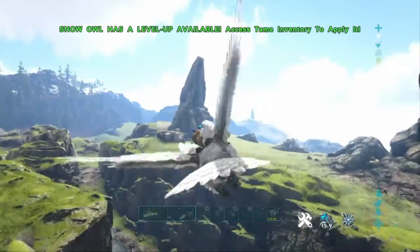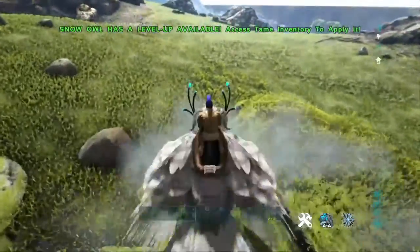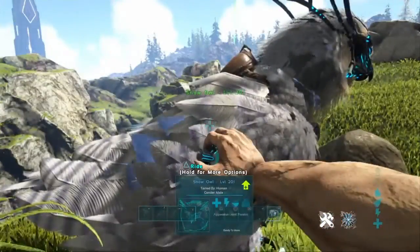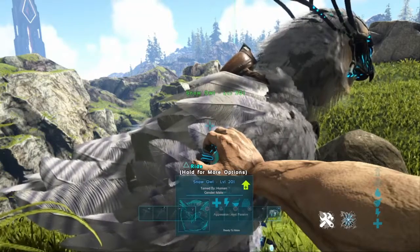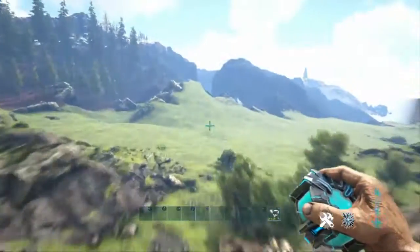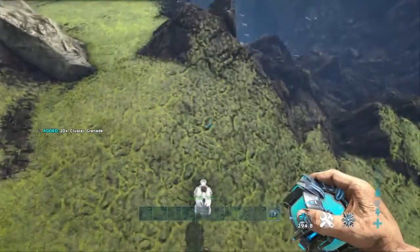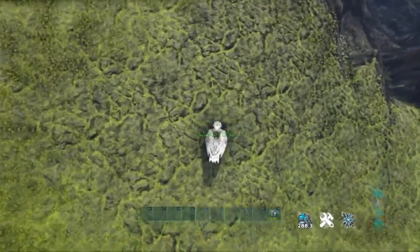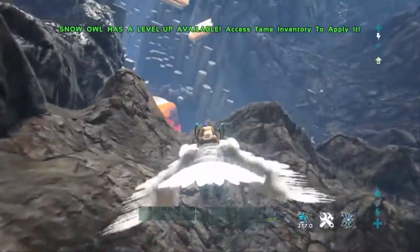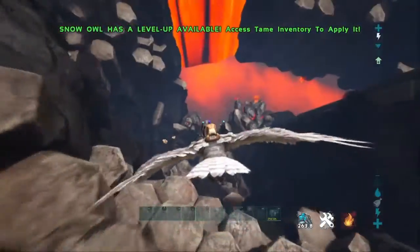Now I just gotta find the place — oh, it's over here. I'm just gonna cryopod this guy because I am in creative, so I'll just fly over there. But if you're playing on a server or in your survival world, just fly all the way over there. If there are wyverns in the crevice, stay clear of them, but I messed with my settings so there are no wyverns in my crevice.